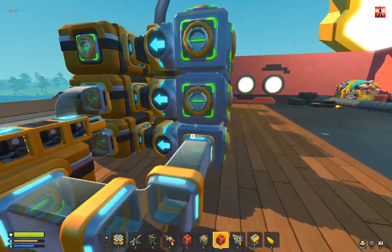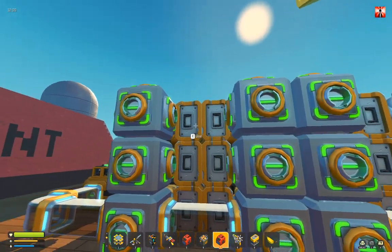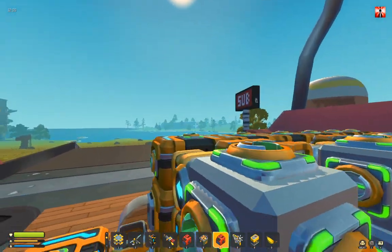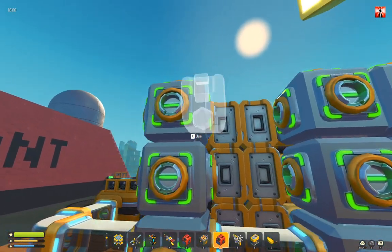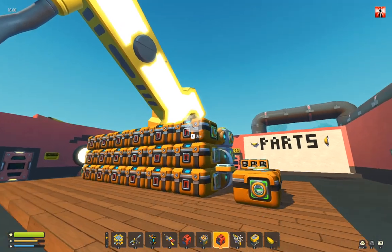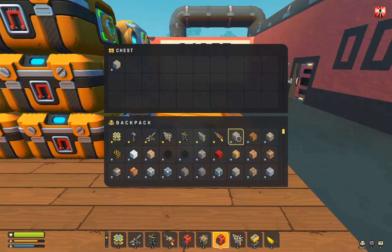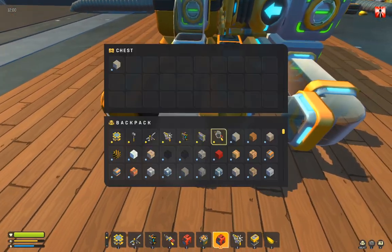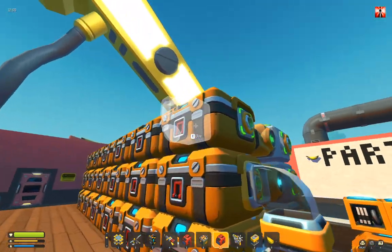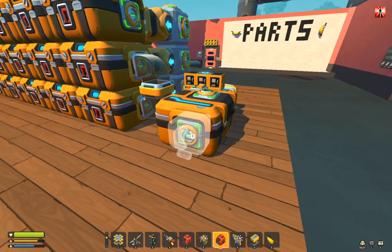Turn that on. And if nothing is in the filter chests here, then nothing will get sorted — nothing will happen. But if I throw wood in, it will go straight into that chest. That's all.